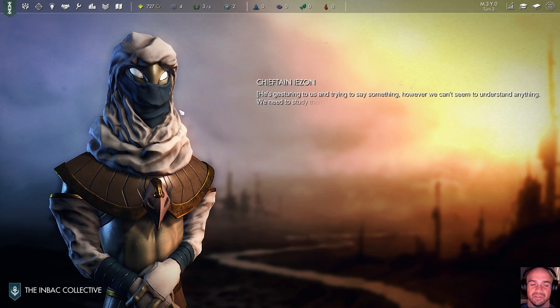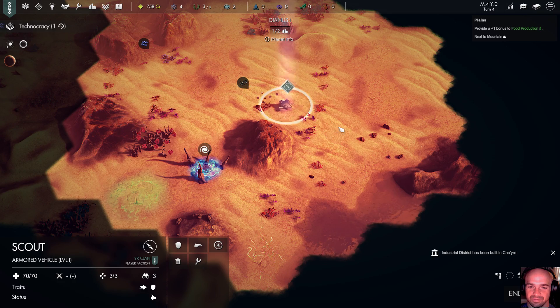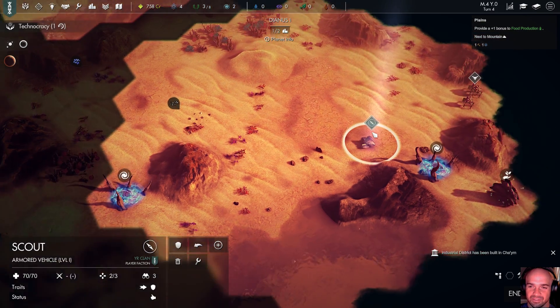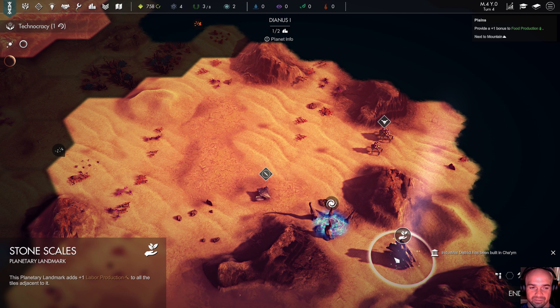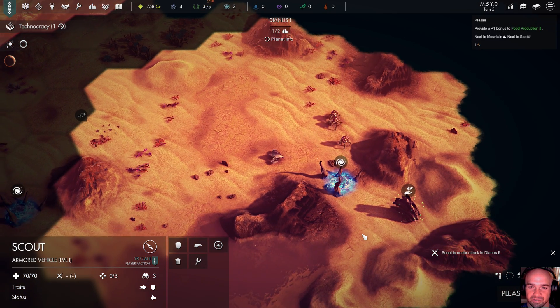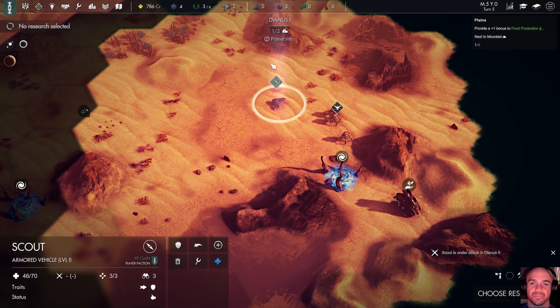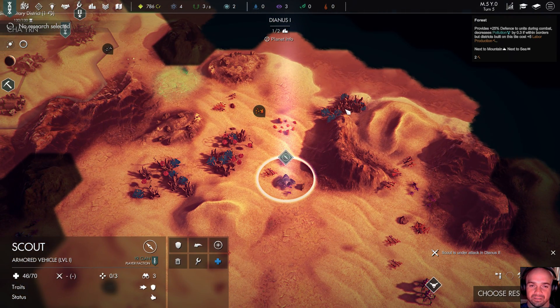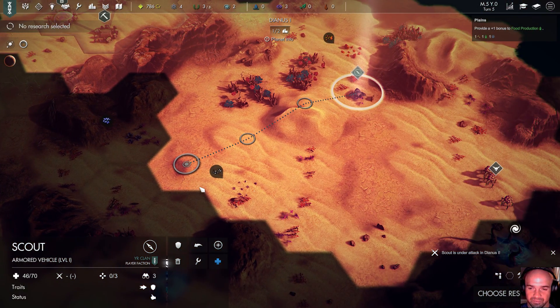There we go — we don't understand you, Mr. Inbach Chieftain. I don't know what you're saying but it's good to meet you. You definitely look more suited to the sand than I do. Stone Scales — this planetary landmark adds plus one production to all tiles adjacent to it. Might be a good place to try to grab a city expansion there. Alright, so we've got pyrite here.